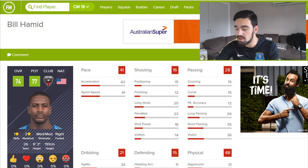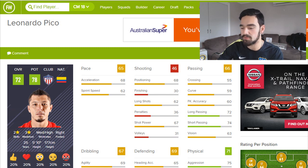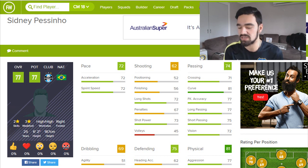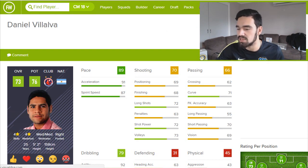I noticed a ton of players are out of contract in the MLS, so if you're scouting, scout in the MLS because there are so many players out of contract there. Including Bill Hamid — he's a decent keeper who can grow 3 overall to 77, he's only 26 and 6 foot 3, pretty decent. Next we've got Leandro Pico — he can play defensive mid or centre back. Decent pace, an all-round solid defensive mid who will grow to 78 overall — really good when you're picking him up for free.